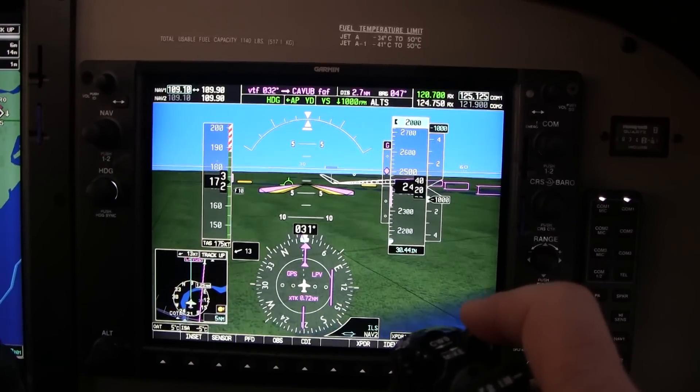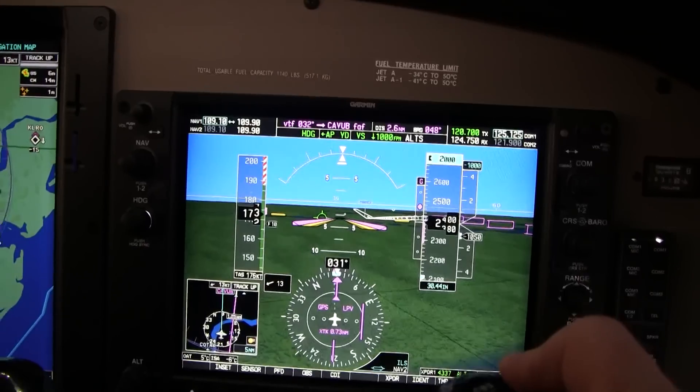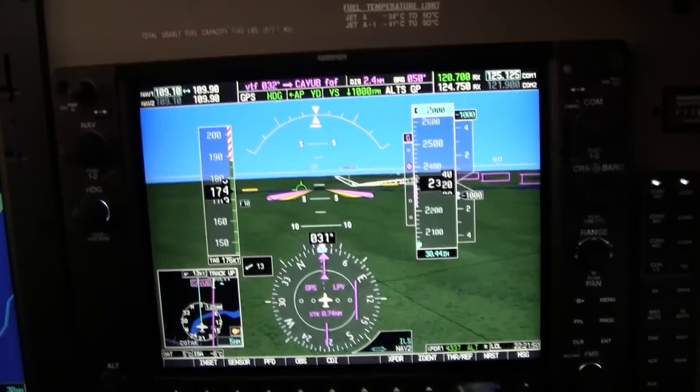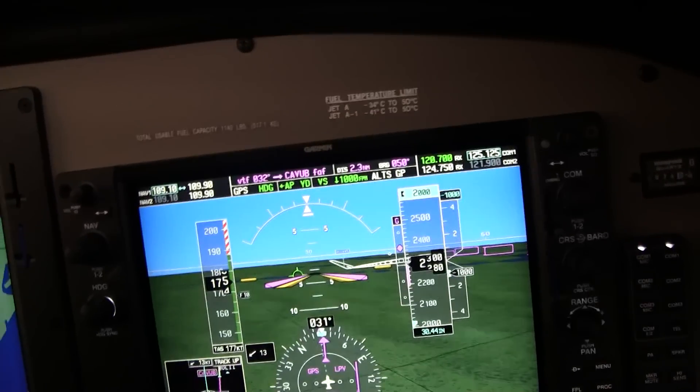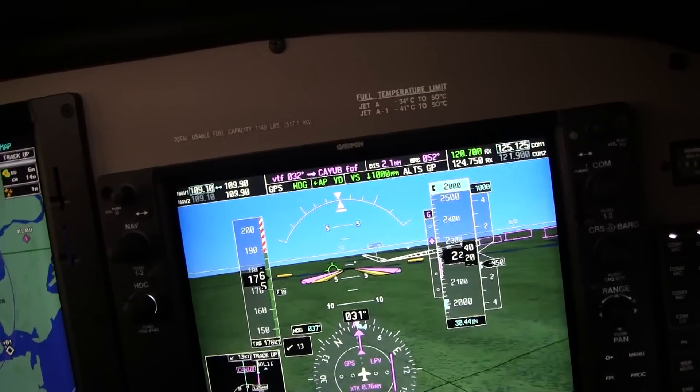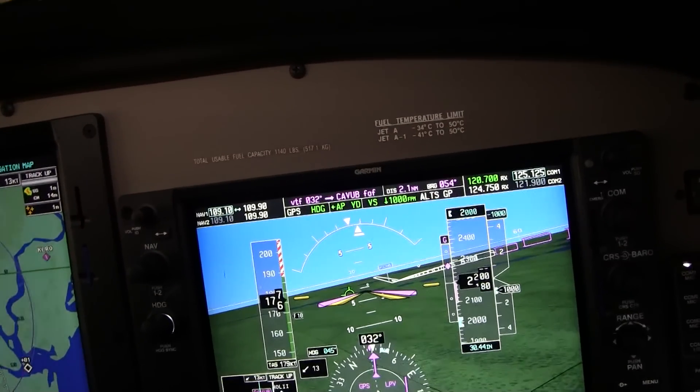Clear the visual 0-3-1, 2-6 here at Tango. And how do I activate this? Just hit approach and I'll turn the heading bug all the way over to east. Intercept. Is it runway out there? Yep.